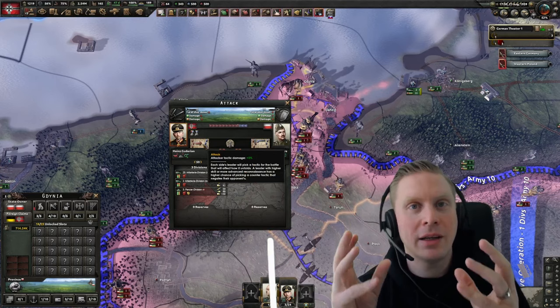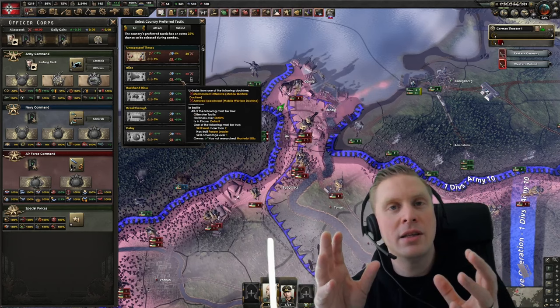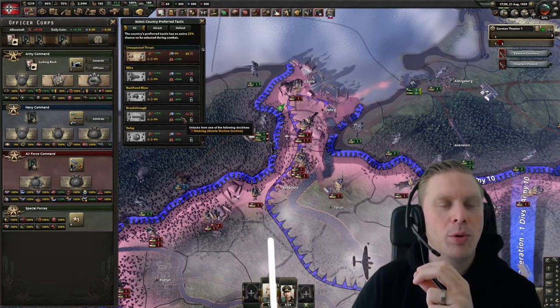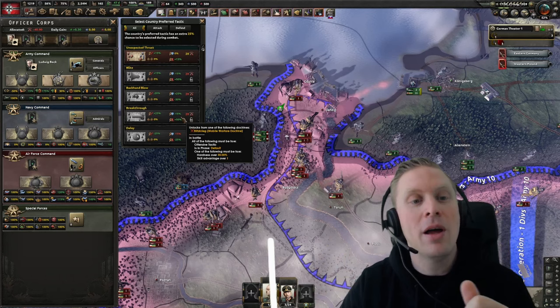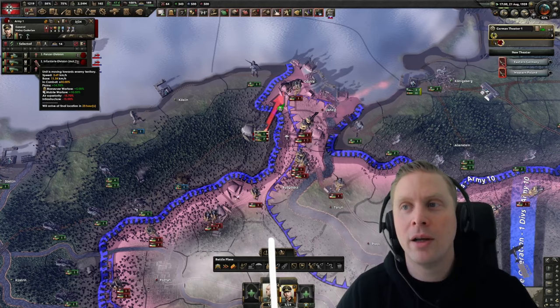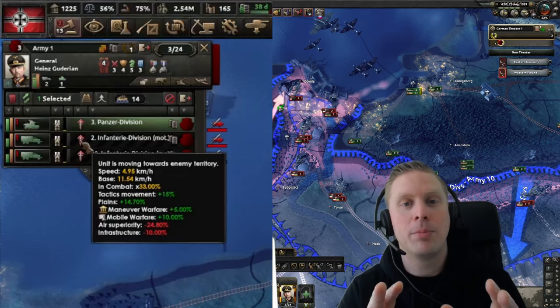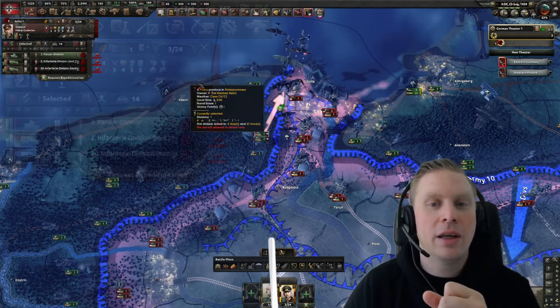Breakthrough and blitz are amazing if you want speed. Looking at blitz, this is movement speed in combat — in combat you get 50 extra movement speed if blitz or breakthrough is chosen. But you can't directly choose this; it's a probability-based system. So having 50 extra movement speed here on these units — if the tactic rolls, we can see plus 15 movement speed applied. If we get blitz or breakthrough, that's 50 — really amazing.